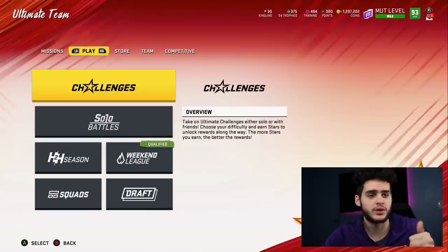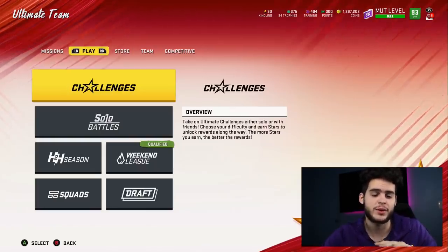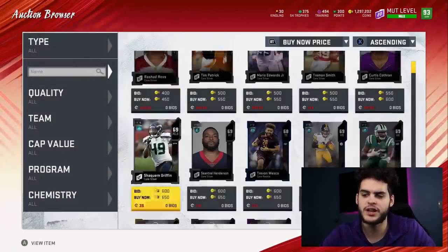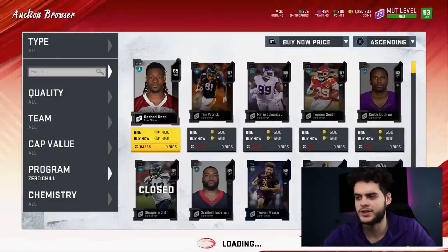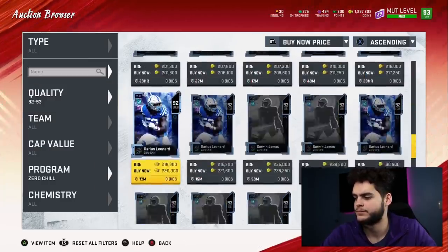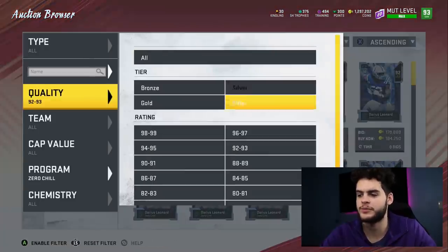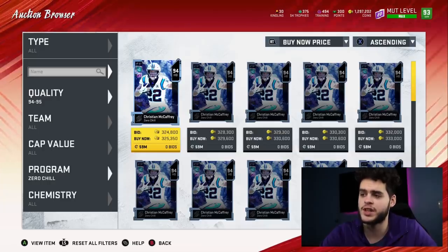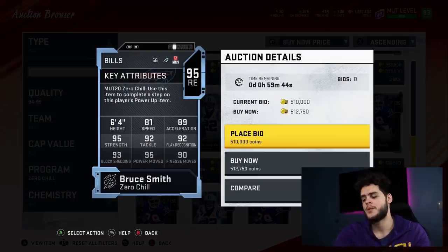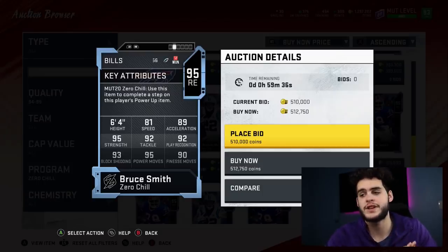To wrap it up: play your solos, play your house rules. As for coins, I wouldn't spend them just yet — things are obviously coming down a little with new content releasing. Bruce Smith is really good, Leonard McCaffrey is getting really cheap so he's not a bad buy as a receiving back. Darius Leonard and Derwin James — Derwin's good but we already have Pat Toman. If I was gonna buy anyone from this set so far, I'd probably buy Bruce Smith. That's about it for the video — remember the 25 Days of Poodmas: like, subscribe, comment the secret word and your console to enter. Good luck, enjoy the rest of your day, see you next video!